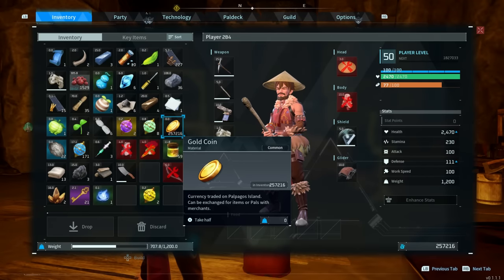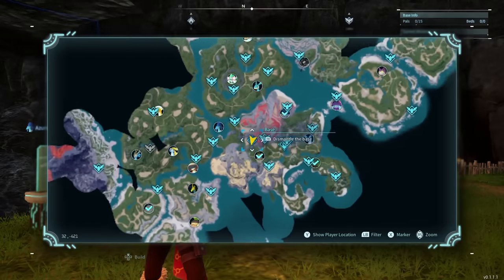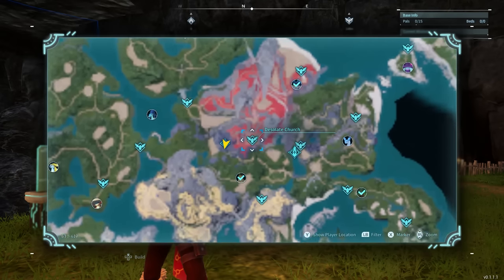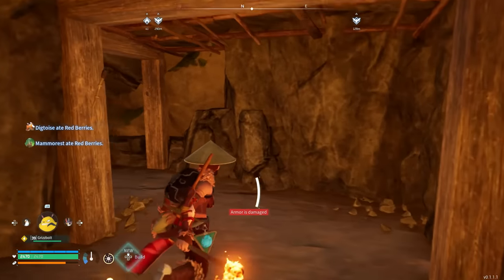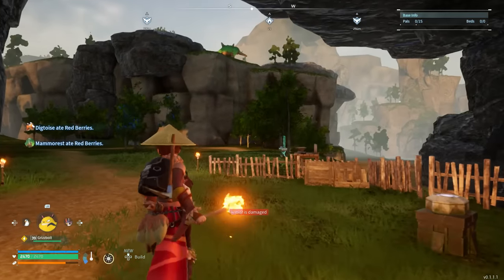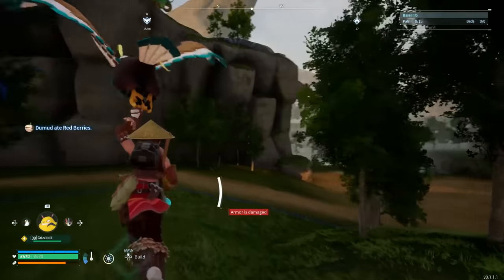There is no level requirement for doing this. It is so simple — it may take a little longer the lower level you are, but you can do this at any level. Where you want to go is right here on the map, right where my base is located. As you can see, here's the nearest fast travel point: the Desolate Church. Once you fast travel over here, you just want to head over here. The reason I place my base here is it makes this farm a bit more efficient — just in case something happens and you die, you'll spawn right here.